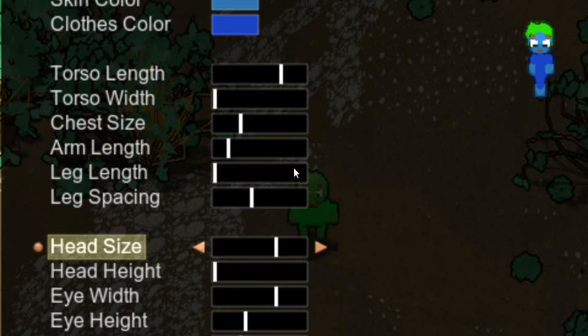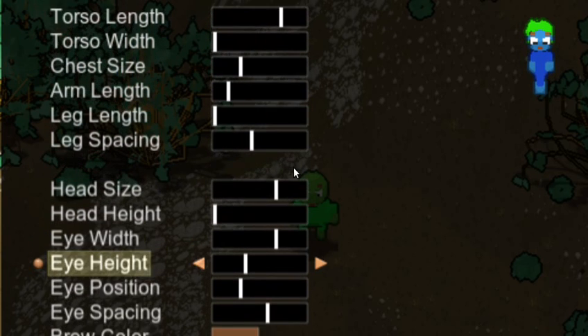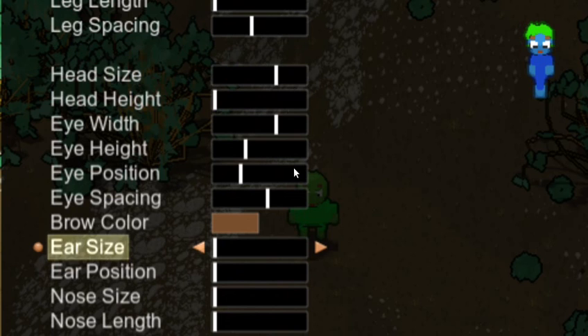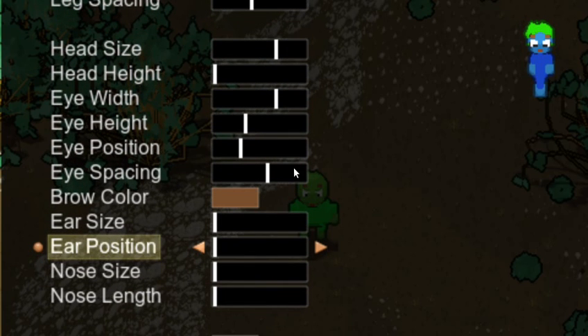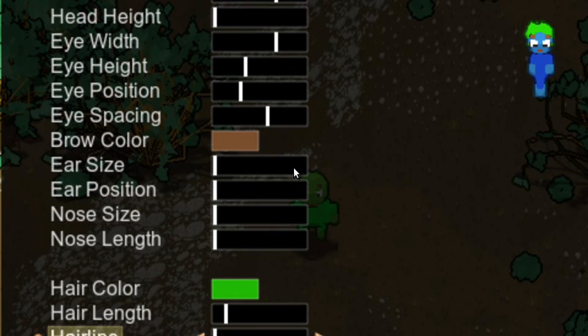Oh yeah, I like that. So that way you hopefully have a good variety of characters — create your character and be unique. Eventually I want to allow direct editing of features, so you can add, I don't know, paint tattoos and maybe paint a logo on the shirt or some garbage like that. Anyway, that's how that works.